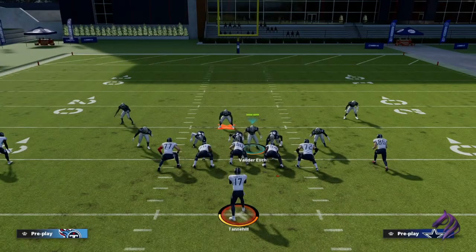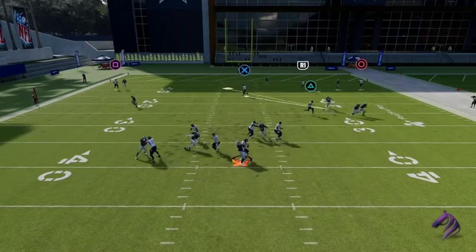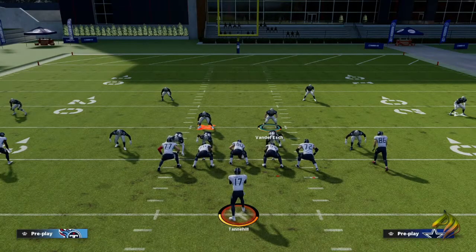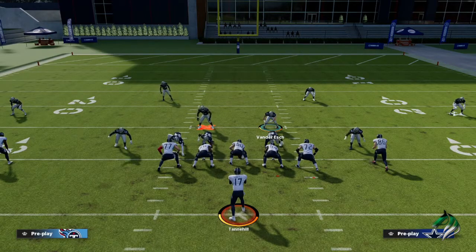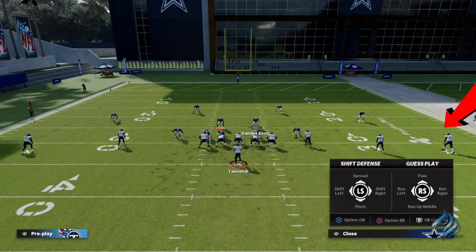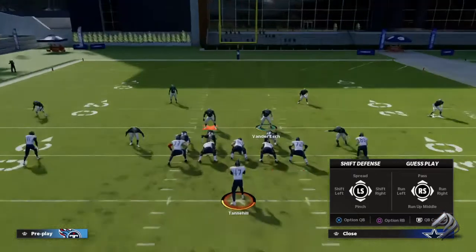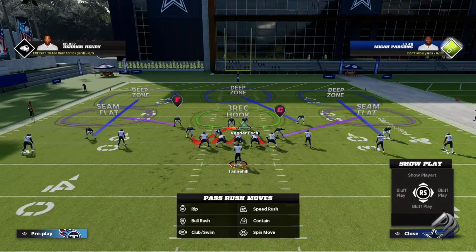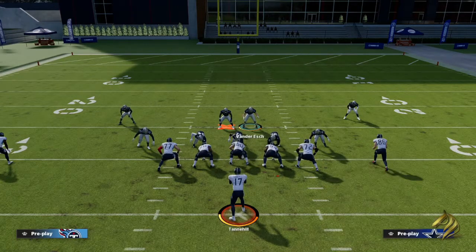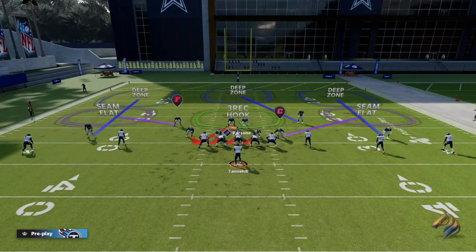They call hike, we hover towards that right side, and as you can see it's humming through. Now for those of you who are newer and struggle on the basics, this is going to be very simple to run. All you're going to want to do is pinch your entire defense - that's R1 or right bumper. Take your left stick and move it down, it says pinch. That's what the play looks like. Then you're going to want to crash your D-line to the left - that's left on the directional pad.